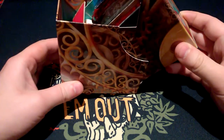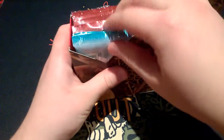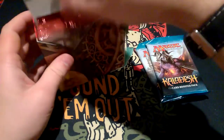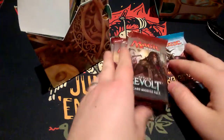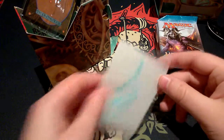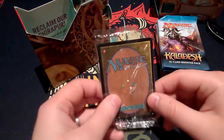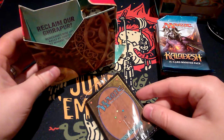Our little invention box, let's press it and start from the back. So, two Kaladesh packs, four Aether Revolt packs, one sticker and our Renegades Rise Up Rally at Gonti's Night Market tonight.